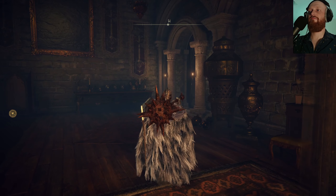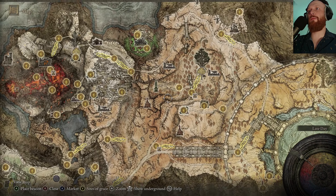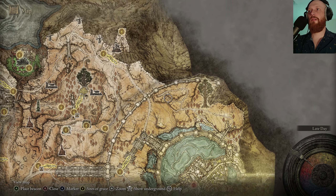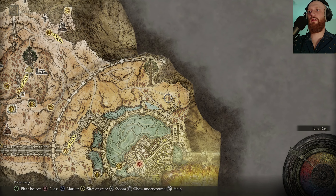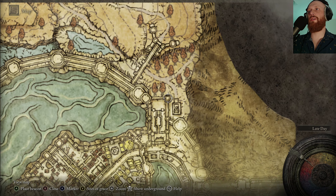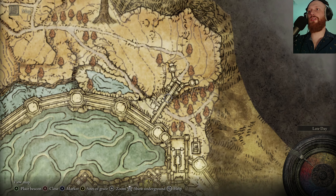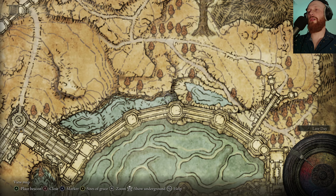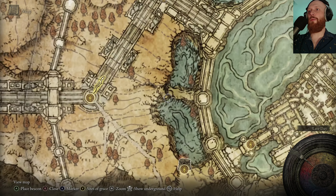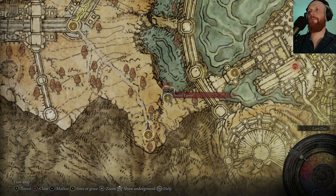I think we explore a bit more of the surrounding area here. We'll head up here, check out the minor tree. And then see if we can — this looks like it might be another church or something. I'm not sure we can get down there, unless this is a bridge, in which case we probably can. So let's head back to — I should probably explore this little basin here first. Let's do that.